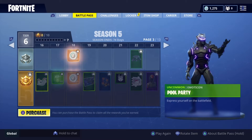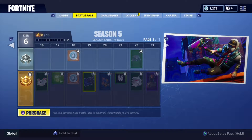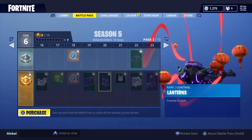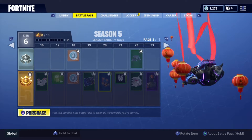Page three. Pool party emote. Got some XP, some V-Bucks. Abstract loading screen — that's actually pretty decent. With the shipping containers. Motosound — you pop a graffiti to that place. That's nice. And here is our first contrail — lanterns. That is amazing. You're going to see that coming from a mile away, no matter where you are.